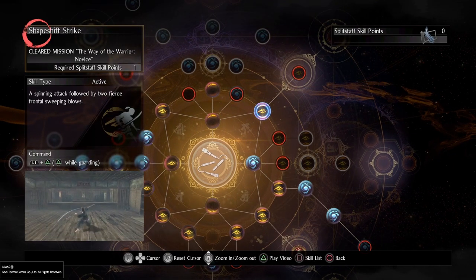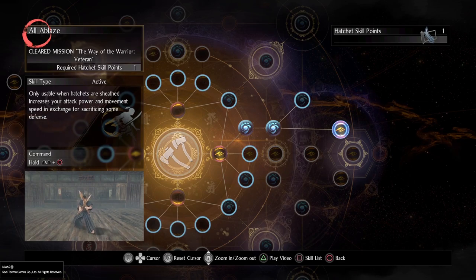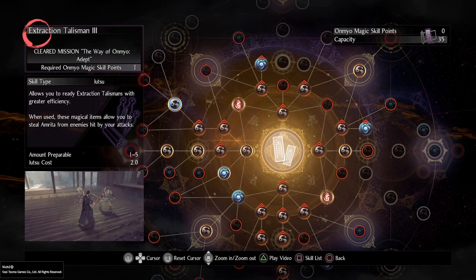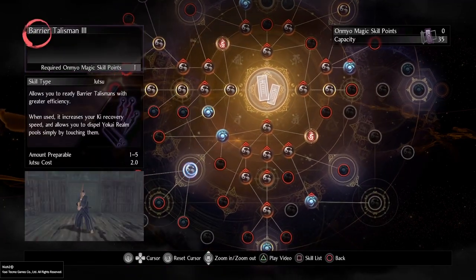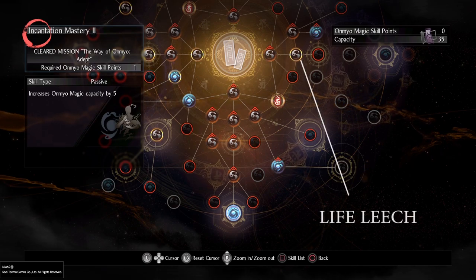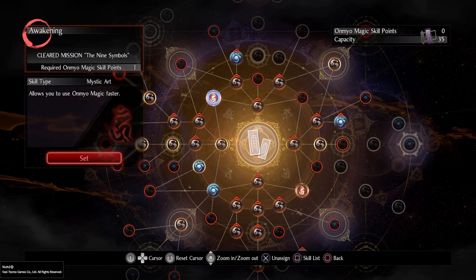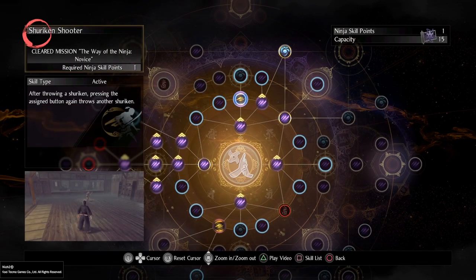Besides these active skills, get as many blue upgrades as possible. From hatchets we only need all ablaze. From Omnio, get Steel, Protection, Extraction, Weakness, Barrier, Incantation Mastery, and Life Leech — upgrade all to maximum. Any of the two Mystic Arts are fine upon unlocking them through Omnio-related dojo missions. From Ninjutsu get Poisoned Shuriken, Shuriken Shooter, and Ninja Tool Mastery, all upgraded to maximum.